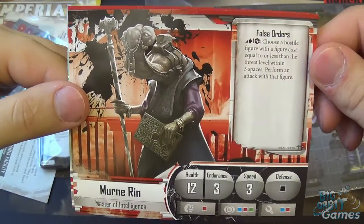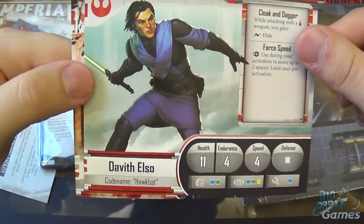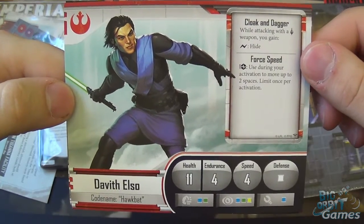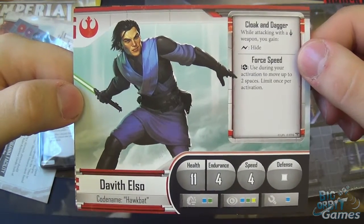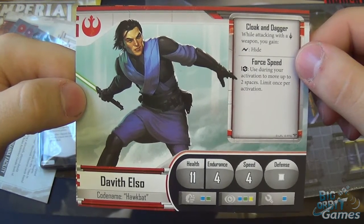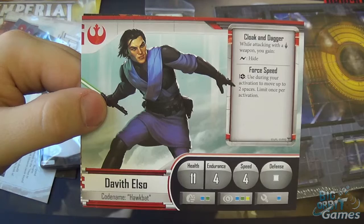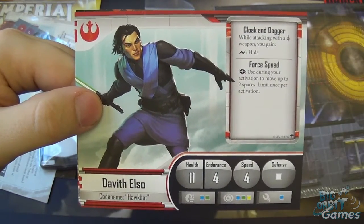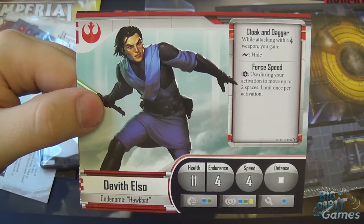On his wounded side he retains False Orders. Our other character is Davith Elso, codename Hawk Bat — a new Jedi by the looks of it. Cloak and Dagger: while attacking with a close combat weapon you gain Surge Hide, which is one of the new conditions. And Force Speed: for a strain, use during your activation to move up to two spaces, limit once per activation. I'm very much excited to see him in action because I always find I run out of movement very easily.